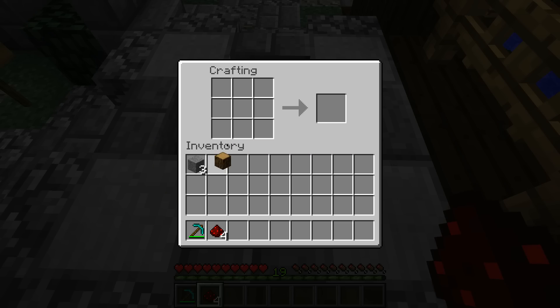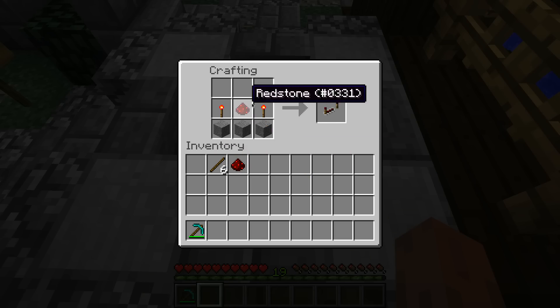The crafting recipe for the redstone torch is very simple — all you need is some sticks and some redstone, and I could just go ahead and craft myself some redstone torches. And for the redstone repeater, what you need to do is get three pieces of smooth stone, two torches just like that, and there you go, that's a repeater.